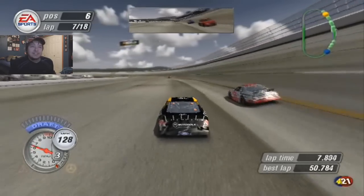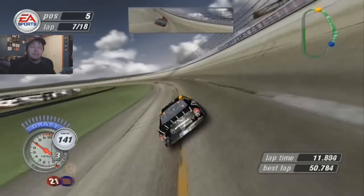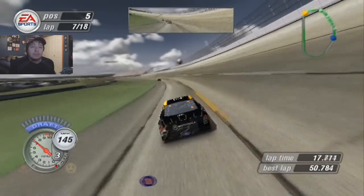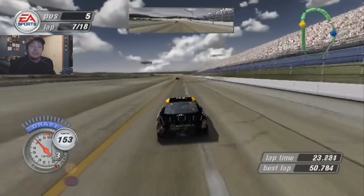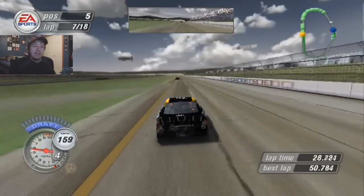The driver hits his marks and the crew jumps the wall to begin service. It's going to be a two-tire stop. They're also going to have one and a half cans of fuel. That was actually a little bit faster than the estimated time, so they did good, but you still lose a little bit of ground. We're going to gain a bunch of spots, go up into P5. Junior's right up ahead of me, which could mean I'm going to get second at least when this all cycles through.